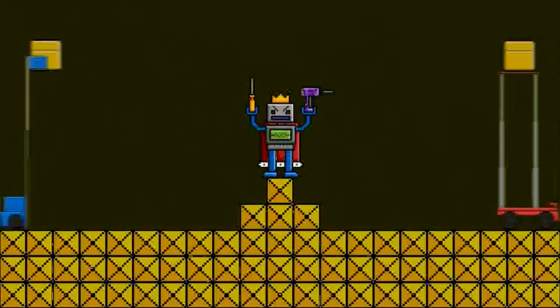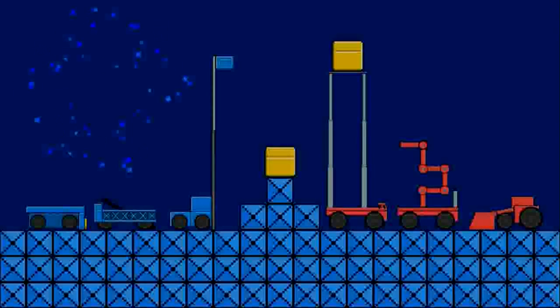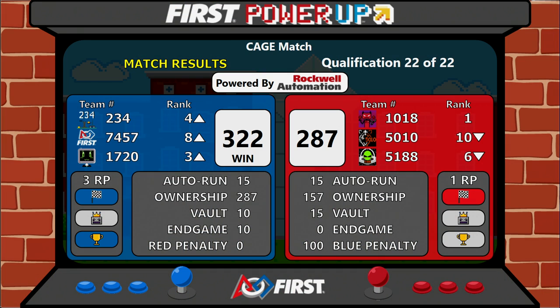And let's take it up to the scoreboard. The winners of the last match were the Blue Alliance, rocking themselves up in rank — 234 going to fourth, 7457 raising up to eighth. One of our rookies here, 1720, up to third with three ranking points. However, they can't top 1018, still maintaining that number one ranked seed for the competition. Congratulations to the Blue Alliance, scoring 320 to Red's 287.